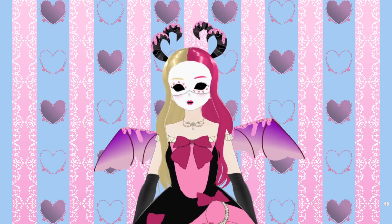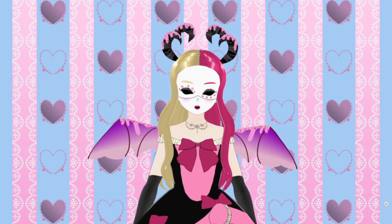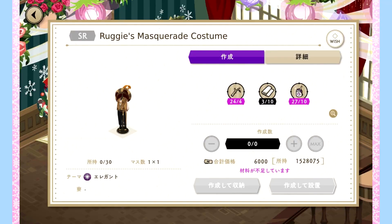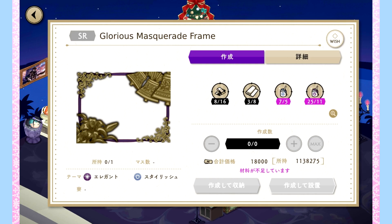Let's start with items that do not need event-specific items, because this list is a lot shorter. You can make these whenever you want — there's no expiration date on them, which is nice. We've got Ruggy's masquerade costume, Riddle's masquerade costume, Rook's masquerade costume, Silver's masquerade costume, Deuce's masquerade costume, and the Glorious Masquerade Frame.